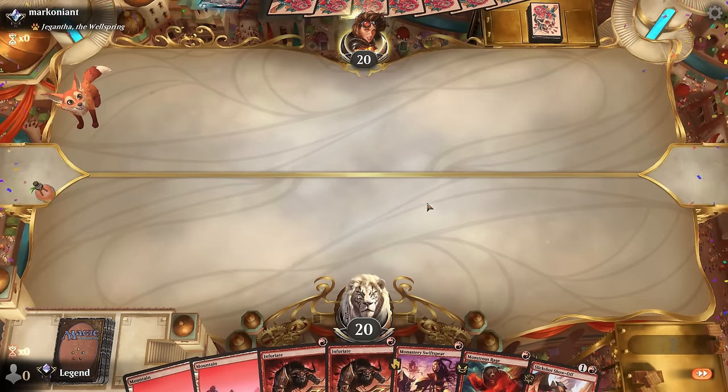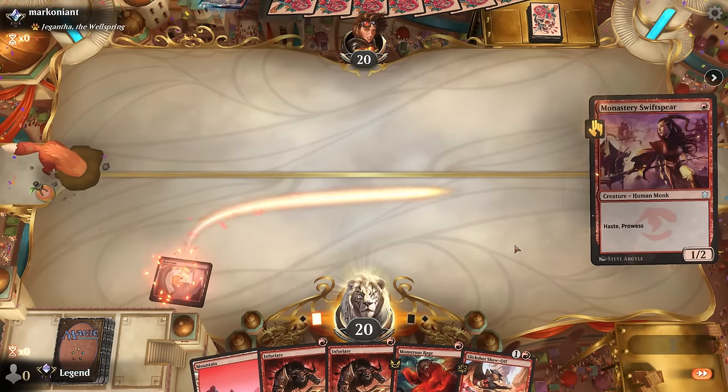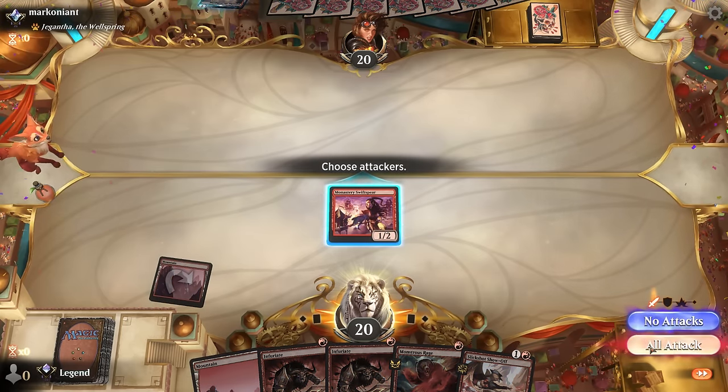We're on the play with a solid hand. Opponent has Gyruda as companion—a card we could technically play as well since we don't have any double-costed cards, but the odds of actually playing it are pretty slim and it does give the opponent a little bit of extra info.